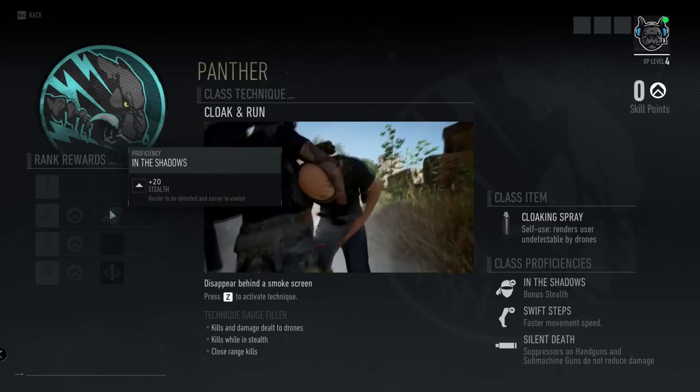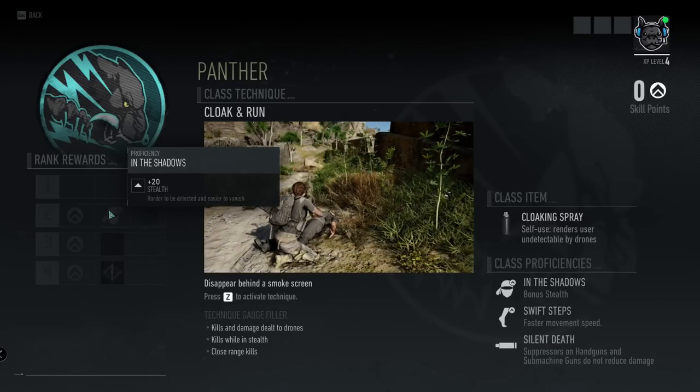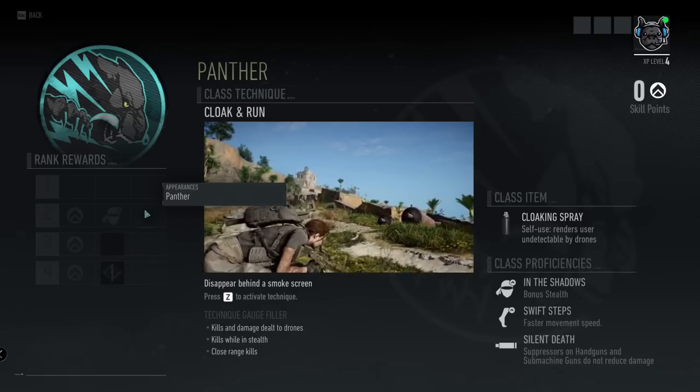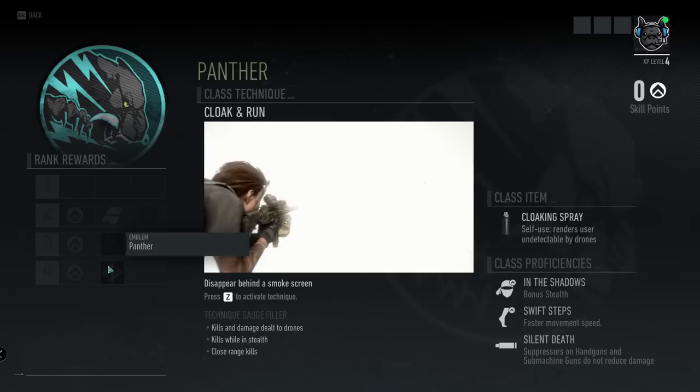For the Panther rank rewards, at rank two you get a proficiency — In the Shadows plus 20 stealth. Then you get the appearance unlock for Panther, a weapon paint, and then the emblem.